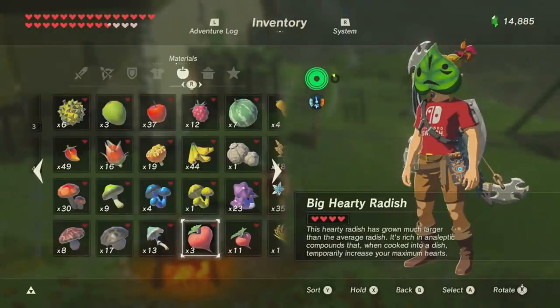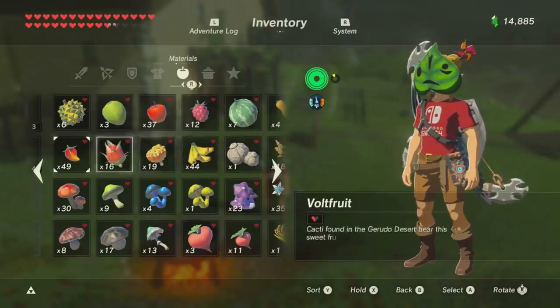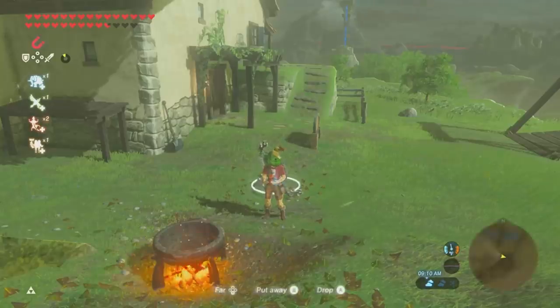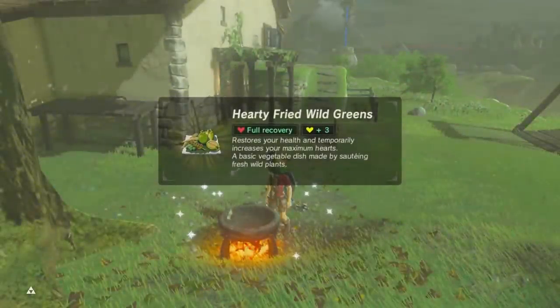Keep a nice stock of hearty items such as radishes, truffles, and durian fruits. When you cook a single one, it actually nets you a meal that will give you a full recovery plus some extra bonus hearts.